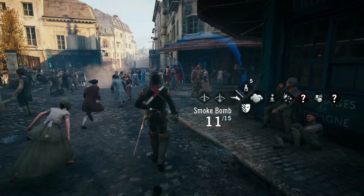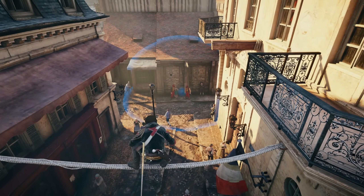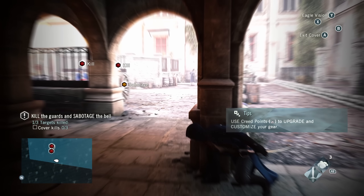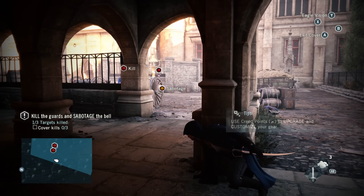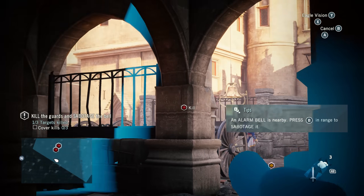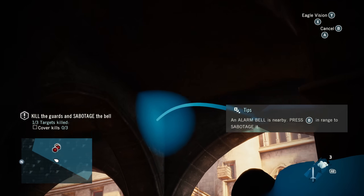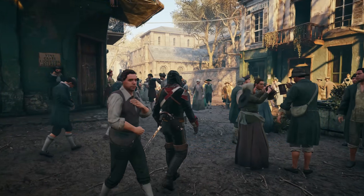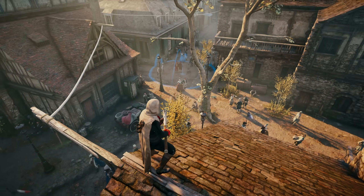On top of this, you get a wider, pulled-back FOV when aiming a bomb, which makes it so much easier to see and throw these bombs at longer distances. Obviously, in the vanilla version of the game, the camera — for whatever reason — pushes in, and there are times where it can be hard to see where you're aiming exactly. This completely removes that issue.